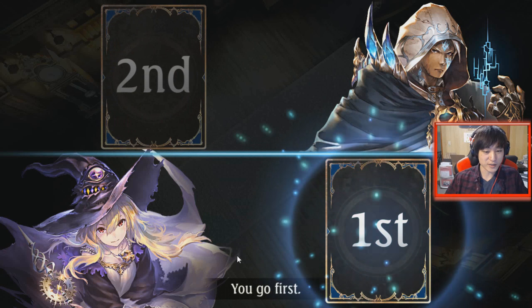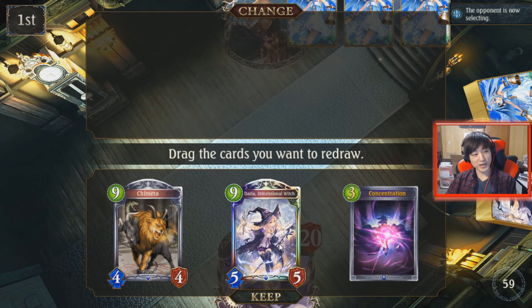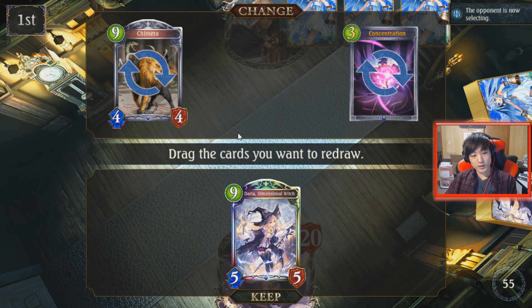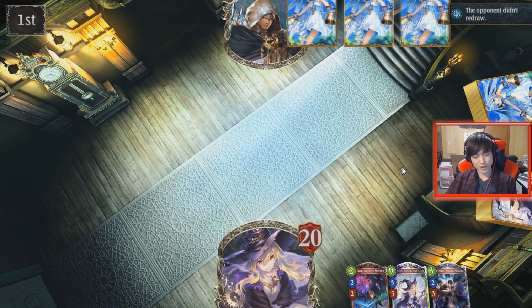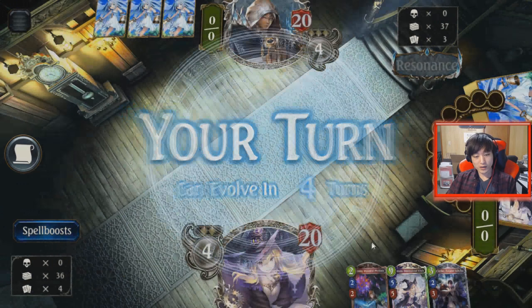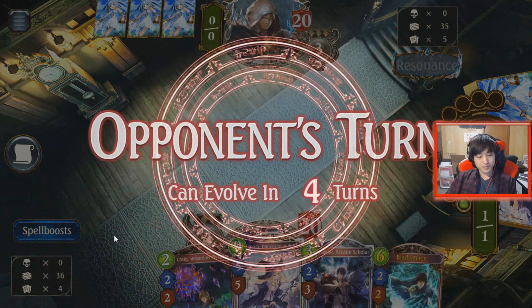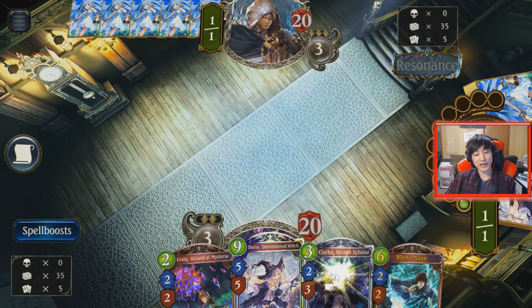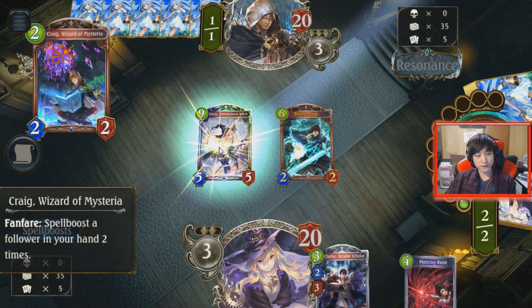Portalcraft should be a good matchup for us, unless they get a bunch of artifacts going — but hopefully by that time we'll have Daria on turn 5. Generally you want Daria in your opening hand; I like to hard mulligan just for Daria because it's the engine of the deck. Our hand is actually really good: Craig and Clark into Daria, so we can get Daria out on at least turn 5.